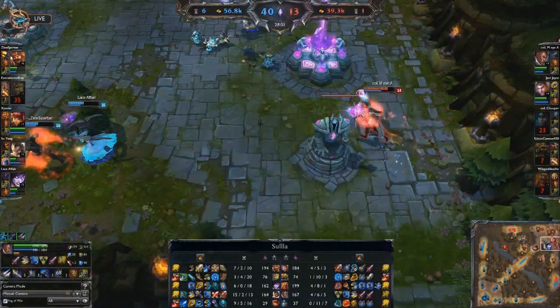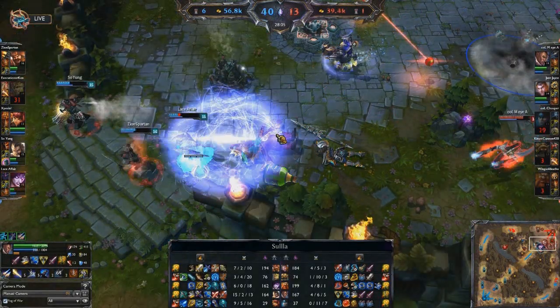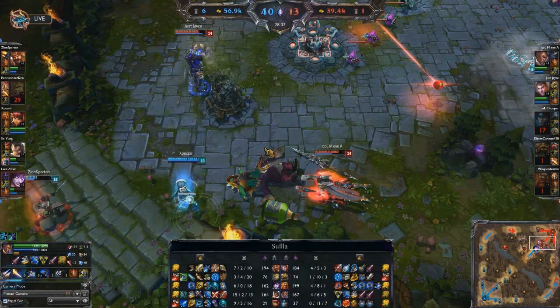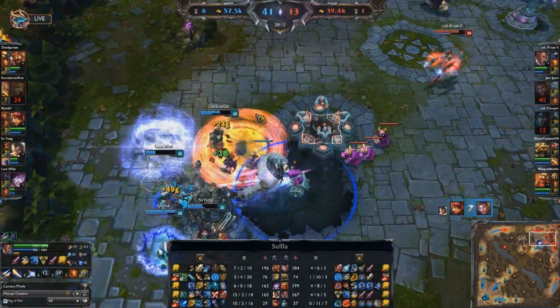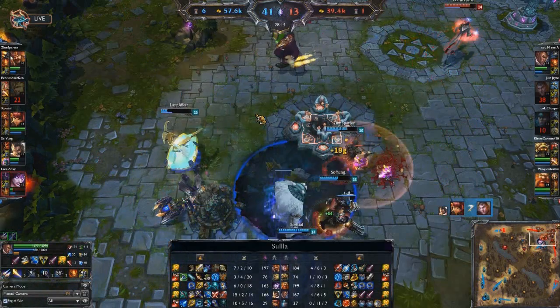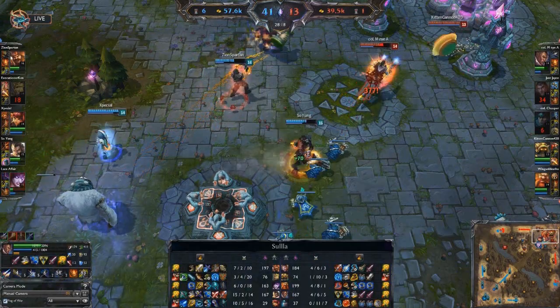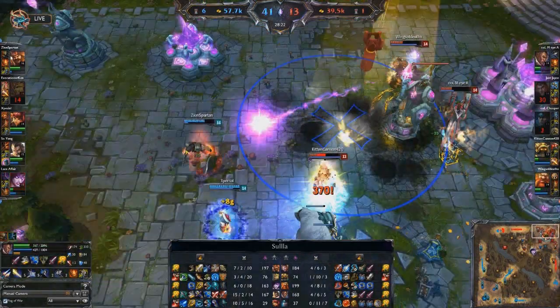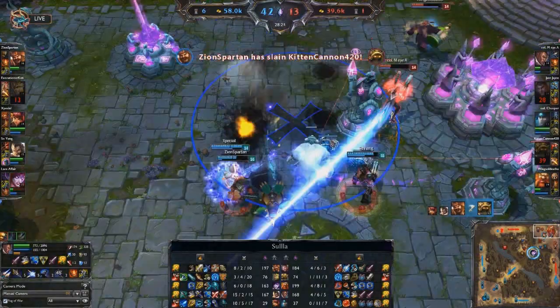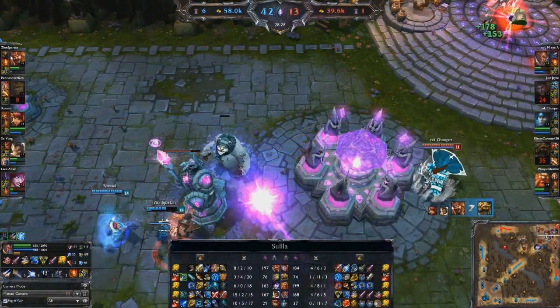The fighting just goes on and on and on — this is very much a solo queue game, you wouldn't really see this in a tournament setting or LCS game. Down goes Rammus, Lucian is very low but going to get healed at the fountain. The Nexus turrets are finally starting to go down as well, but people will keep reviving because they're so close to the fountain and the blue team might finally have to back out.